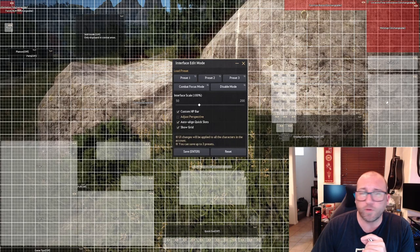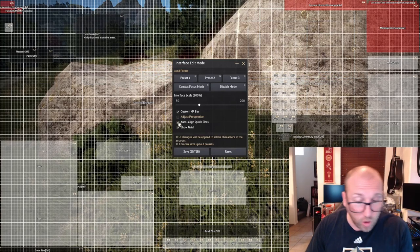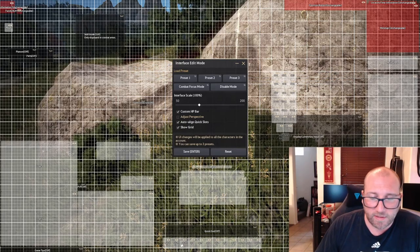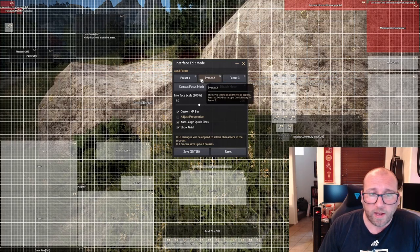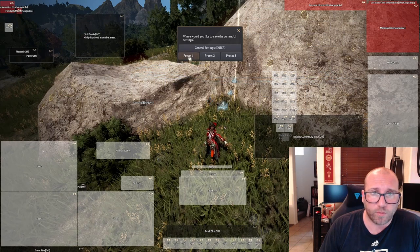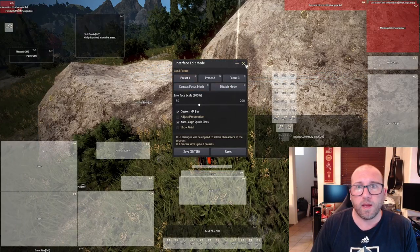I have quests over on the right, and I moved the mount bar up a little bit. Party and platoon are around the same level. For quick slots, I use auto align quick slot bar — the default gives you eight quick slot abilities, but you can fit twelve in roughly the same space with auto align, which works better for me. When you want to save your UI, you save and hit the preset you're saving to. To load a UI, simply click the preset under UI and load from there.